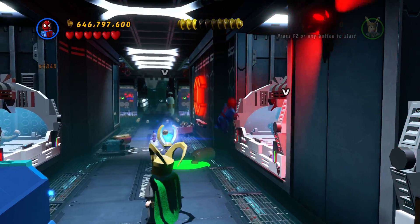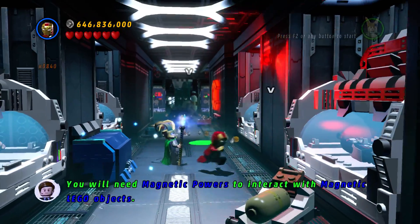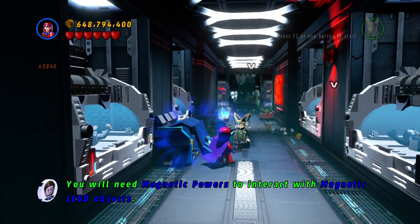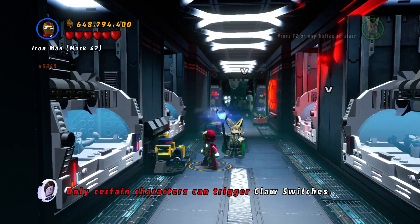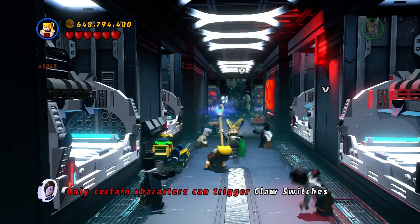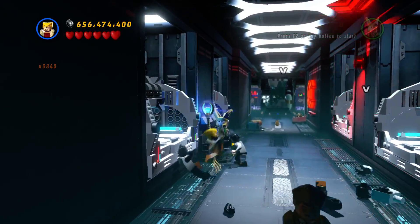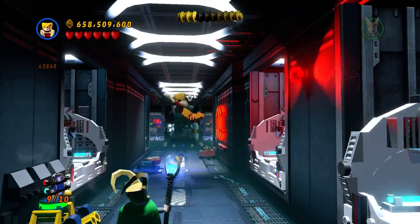643 million studs right now — we are doing well on studs. We need a magnetic character to open this, and then we need a claw character to flip the switches. Release these guys, including Stanley. Excelsior! That is number 9.